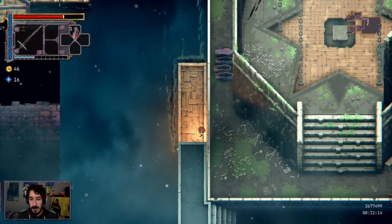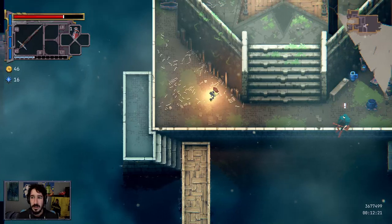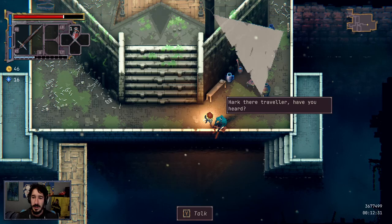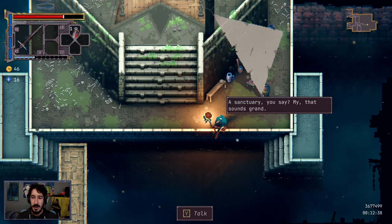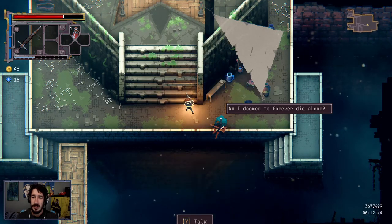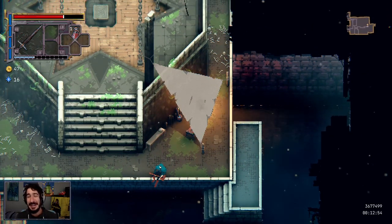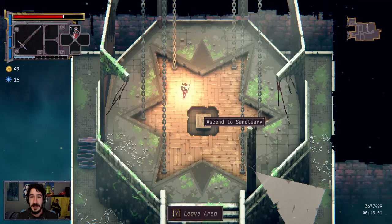Here's someone to talk to. In-game dialogue (bard Finnegan): 'Am I doomed to forever die alone without a song to call my own? Hark there, traveler, have you heard of a place where lost souls may herd? A sanctuary, you say? Why, that sounds grand. Please point me there with your fair hand.' I'm beginning to understand why she was complaining about the wretched bard — those were some really bad rhymes.